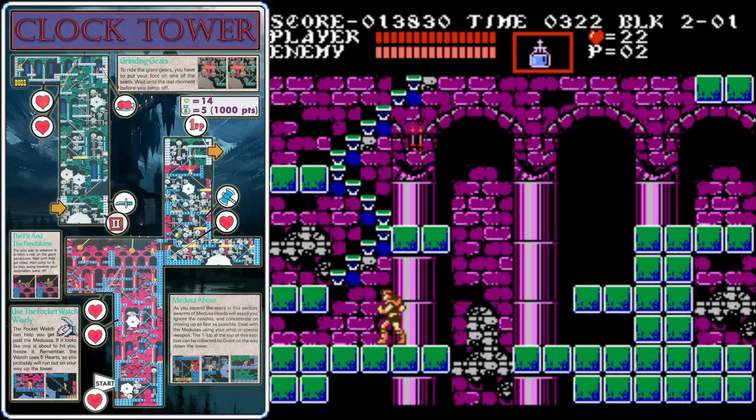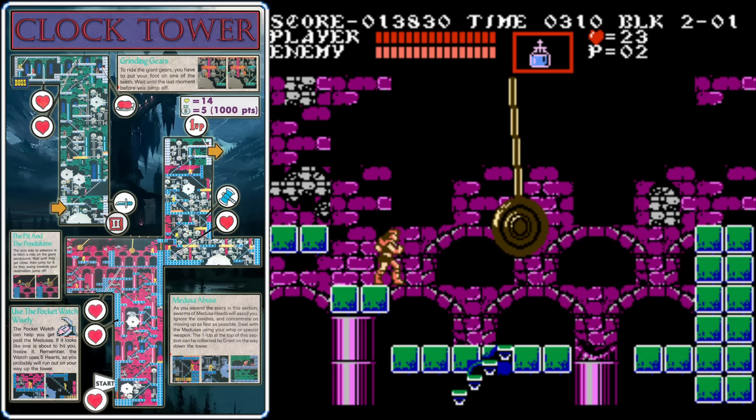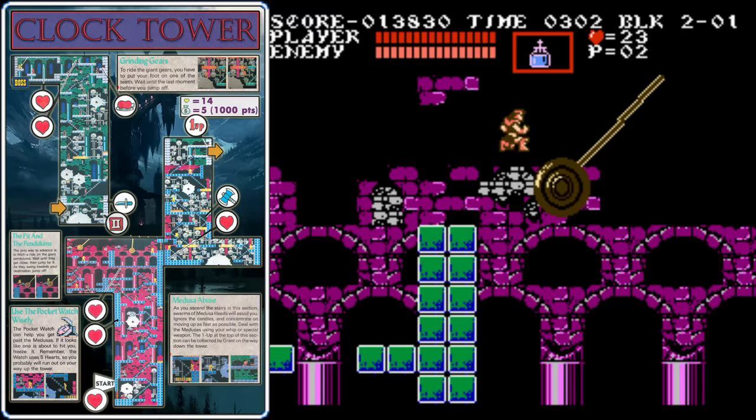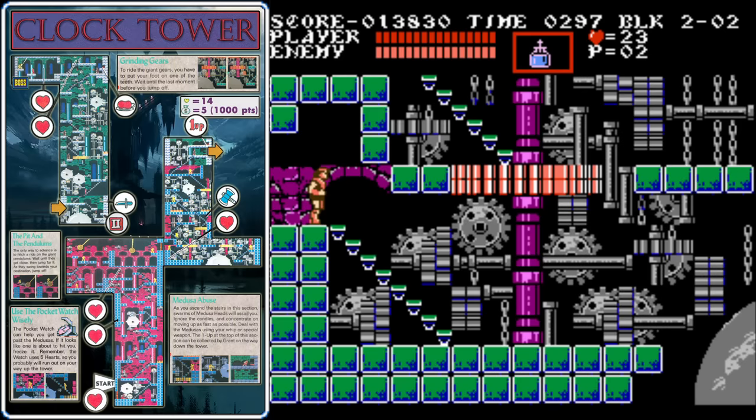Here's where you can find a holy water — pick that up as soon as you can and try to hold it to the end of the stage, as it'll be very good against the boss. Be aware that occasionally enemies will randomly drop subweapons, and while that might sound like a good thing, it can really mess you up. You can jump to the pendulum from the middle platform here so you don't have to climb all the way up to the left. Just ride it until it's at its rightmost point and then jump across. Do the same for the next pendulum — jump to it when it's on the left and then jump across to the right.